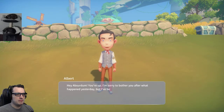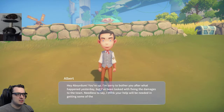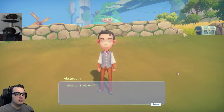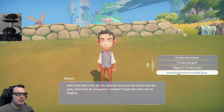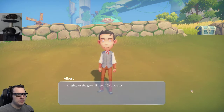Hey Absurdum, you're up. Sorry to bother you after what happened yesterday, but I've been tasked with fixing the damages to the town. Needless to say, I think your help will be needed in getting some of the materials from me. For Mint's list, the two priority items are the school and the gate. Which one do you want to handle? I'll give the other one to Higgins. Higgins? I'll take both. Take the gate. Screw the children.